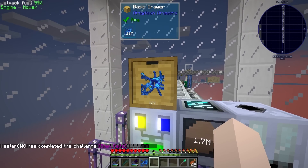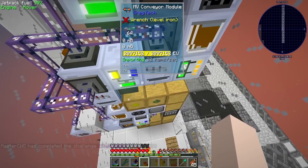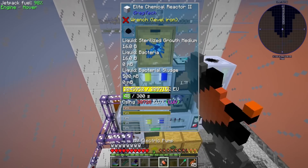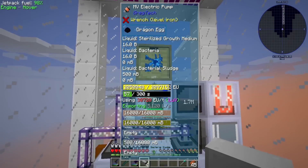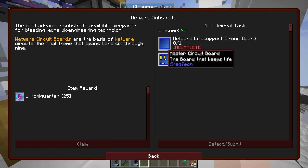We got some stem cells - achievement get! We also get bacterial sludge as a byproduct that has to go back into the machine down here. This is how pipe spaghetti starts - there's limited room to work in here. Desperate times call for desperate measures - problem fixed!